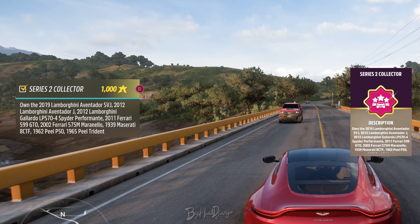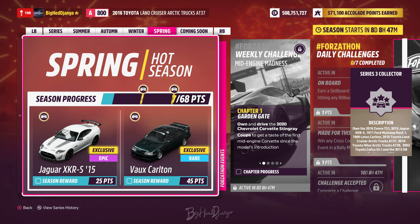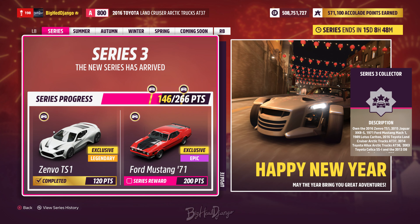For the series 3 collector accolade, you need to collect all the seasonal cars: the Zeno TS1, the 1971 Ford Mustang Mark One, the 2003 Toyota Celica, the Donkervoort D8 GTO, the 2016 Toyota Land Cruiser, the 2007 Toyota Hilux, the 2015 Jaguar XKR-S GT, and the 1990 Vauxhall Lotus Carlton. All of these are series rewards or seasonal rewards, so as long as you get enough points you will unlock all of them.